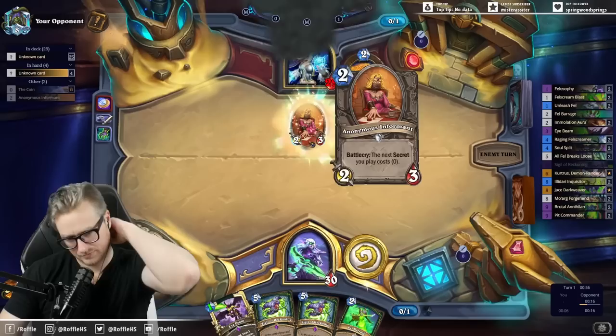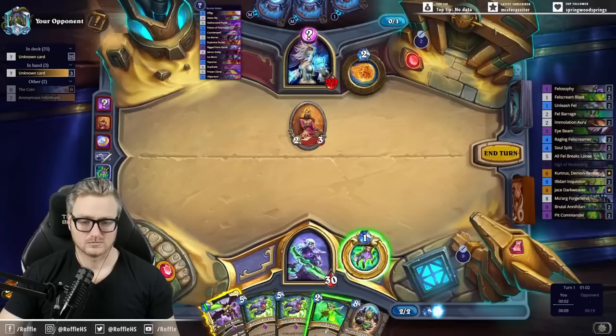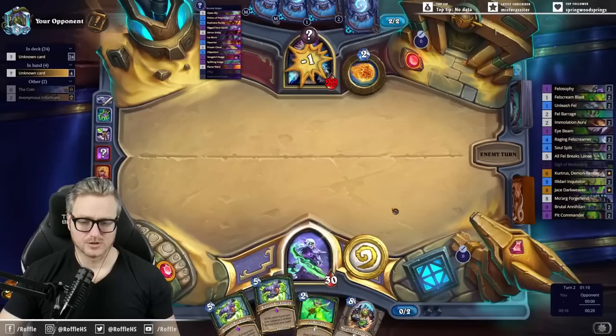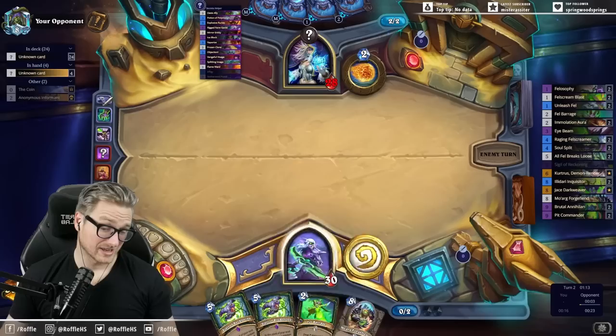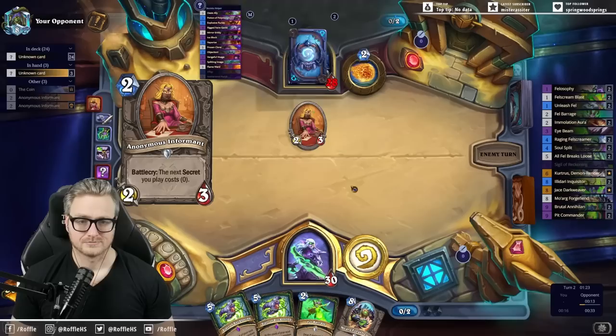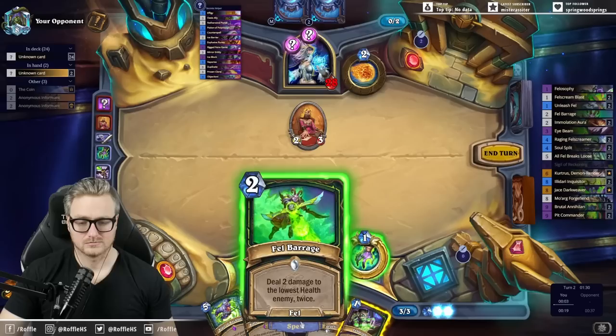It'll be our little secret. We pretty much get to block the Rigged Fairgame until the Sigil turn. I want to try and save this for turn four so that I can test the Sigil ahead of time. Three is kind of like four, I guess.